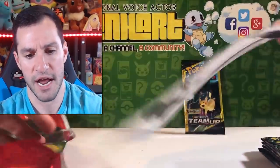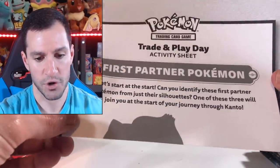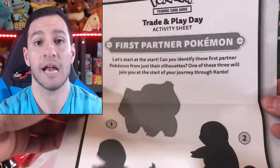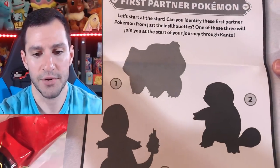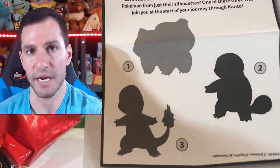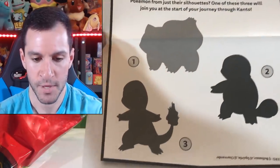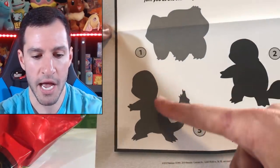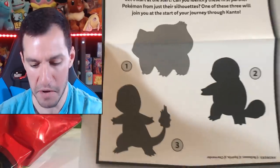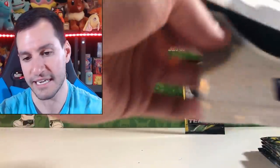We got the activity sheet — it says 'Trade and Play Day Kit Activity Sheet: First Partner Pokemon.' We got a little game — can you identify these first partner Pokemon? If anybody gets this wrong, the door is that way. So we got Squirtle, Charmander, and Ditto — I think we got them all right! There are the answers at the bottom. Hopefully none of y'all got that wrong. But that's pretty cool — this was free, so you really can't complain.